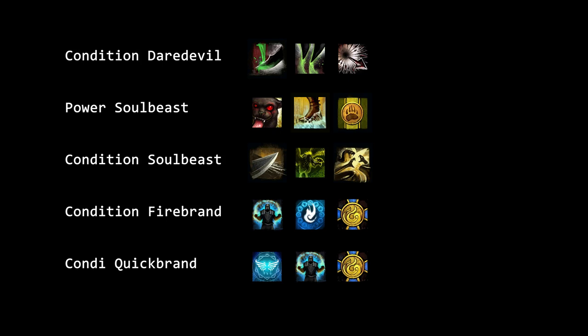Condition Daredevil: All skills are basically mandatory since they are a major contribution to your DPS. You can replace the trap if you have to pick one. Power Soulbeast: Signet of the Wild can go first, then Frost Trap — they are close in DPS over a longer fight, but when you are just bursting, you want to keep the trap. Condition Soulbeast: The trap is your weakest skill, then comes Vulture Stance unless you have super good Condi allies with it in your subgroup. Sharpened Edges is your strongest skill.